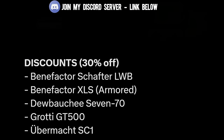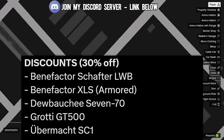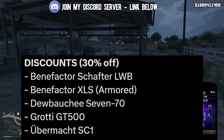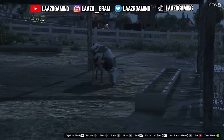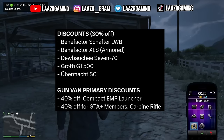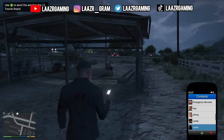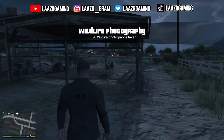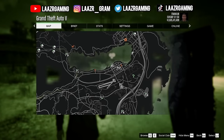As far as the new discounts, we will be receiving 30% off the Benefactor Shafta LWB, the Benefactor XLS Armored, the Debushi 770, the Grotty GT500, and the Ubermacht SC1. As far as the gun van discounts, the primary discount will be 40% off the Compact EMP Launcher, and if you're a GTA Plus member you can also get 40% off the Carbine Rifle.